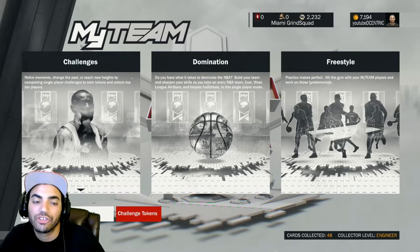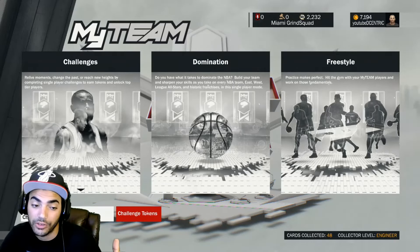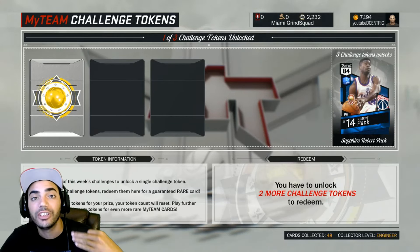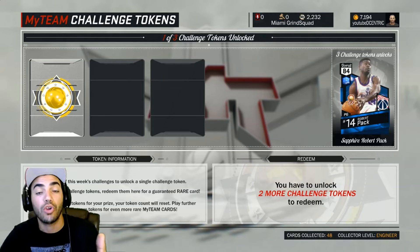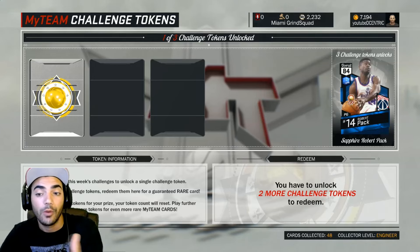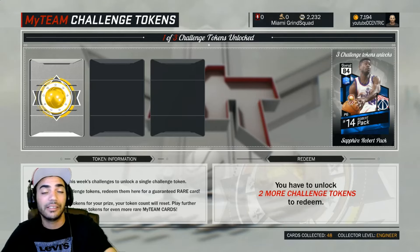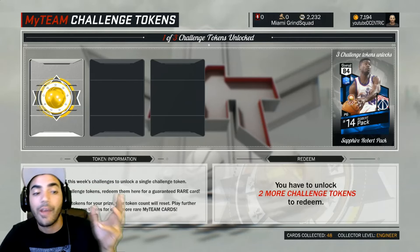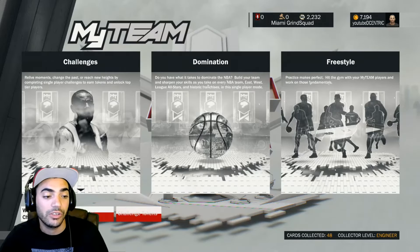Let me explain how this actually works. There are challenge tokens — you just click on there and it's going to tell you. I got one right there to the left; I need two more. Every three tokens you're going to get the reward shown all the way to the right of the screen, which in my case the first one would be a Robert Pack. I'm guessing this is going to keep cycling with new reward packs every time you get three tokens.